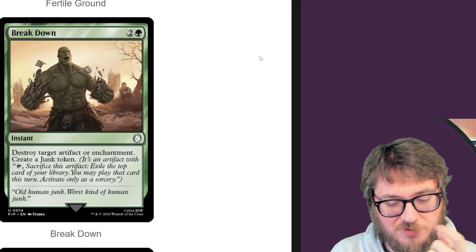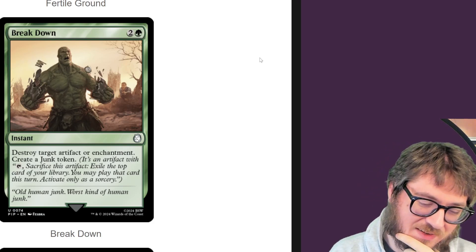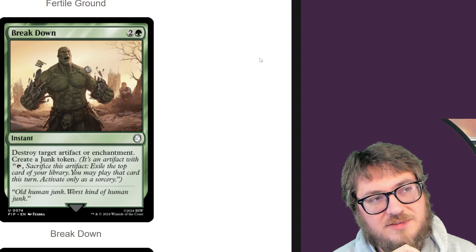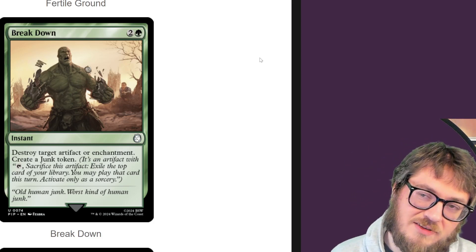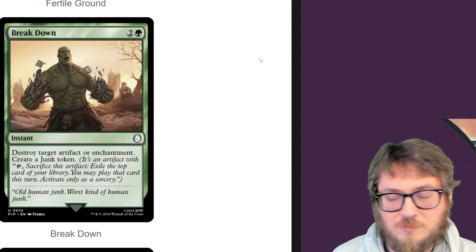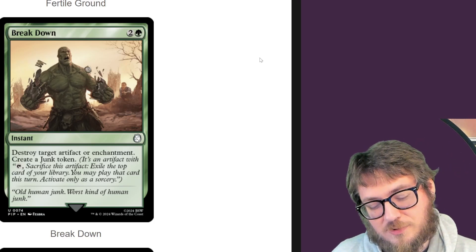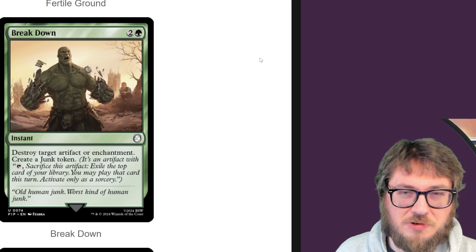Breakdown — destroy target artifact or enchantment, create a junk token. The only thing it's got going for it is the junk token and that it's at instant speed. But because it's three mana, I kind of just pass over this kind of stuff. I want my removal spells to be efficient — two mana at most. If I go beyond that, I'm looking for density. Like Wear and Tear, I get to blow up two permanents for three mana. This only lets you take away one thing. Depends on what you value more. I'm a little greedy in what I want.